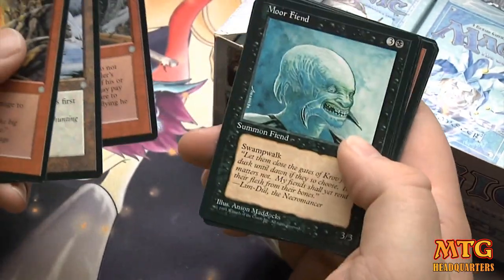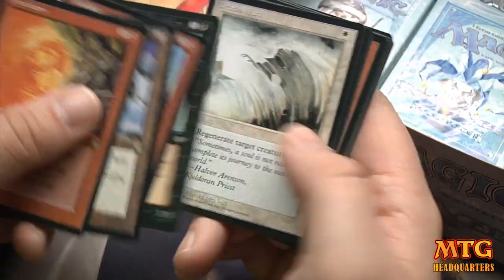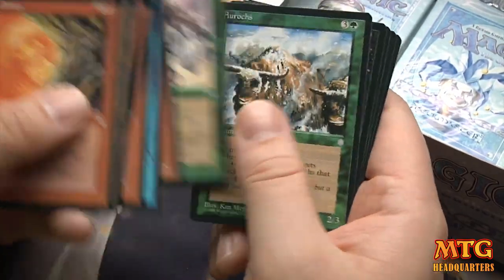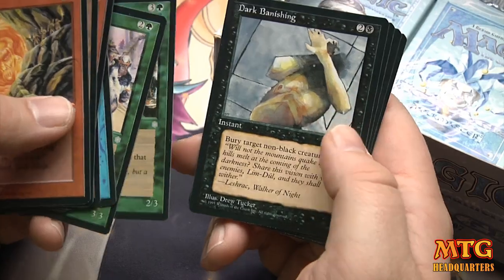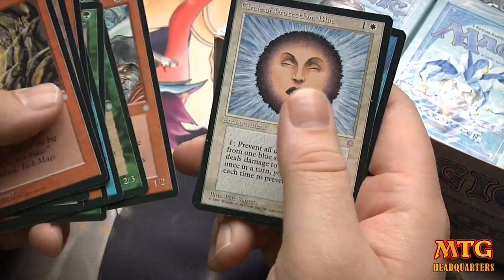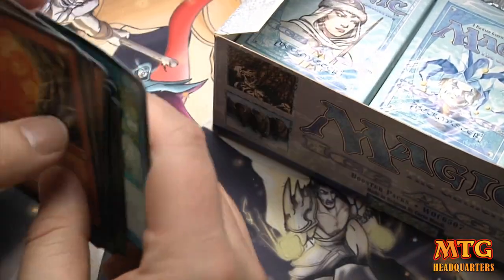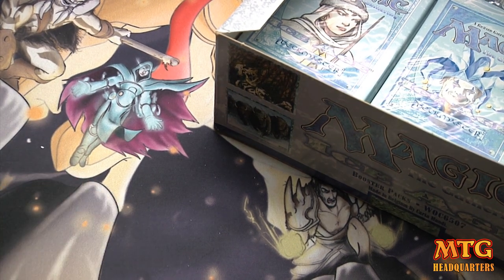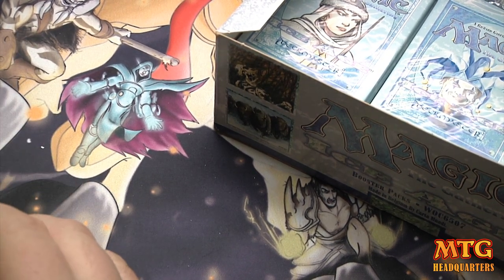Could be wrong. Morphling, Death Ward, Battle Frenzy, Clairvoyance, Orcish Conscripts, Gorilla Pack, Aurochs, Dark Banishing, Barbarian Guides, Circle of Protection Blue, and Essence Flare. That is the end of part one — make sure you subscribe now so you get the email notification when part two comes out.